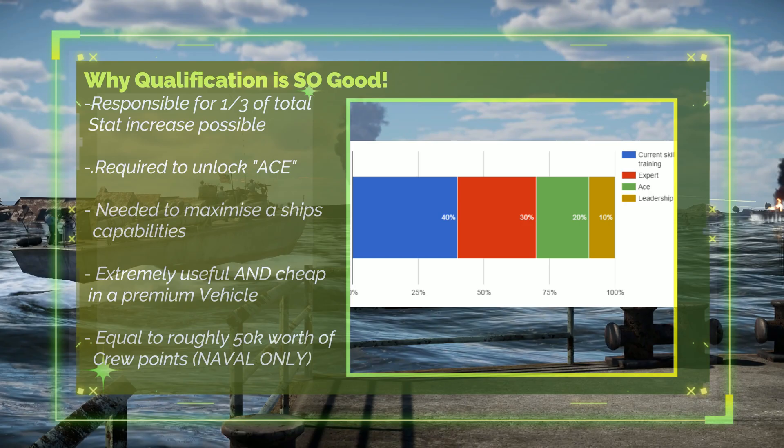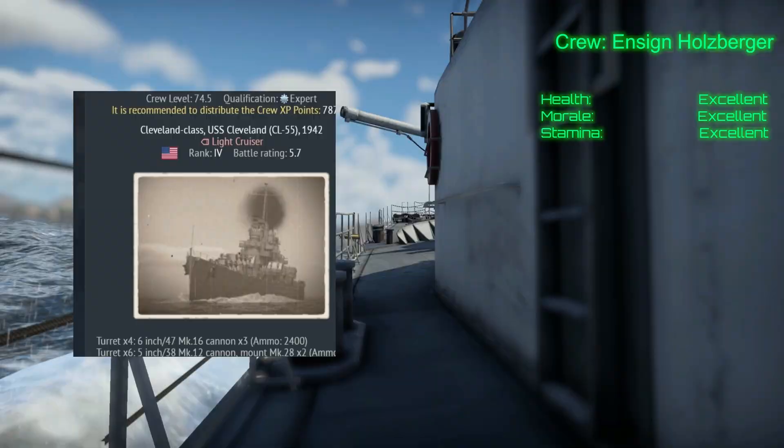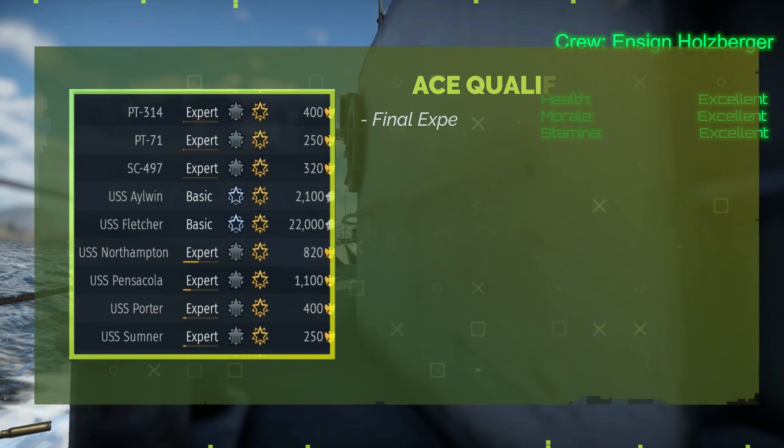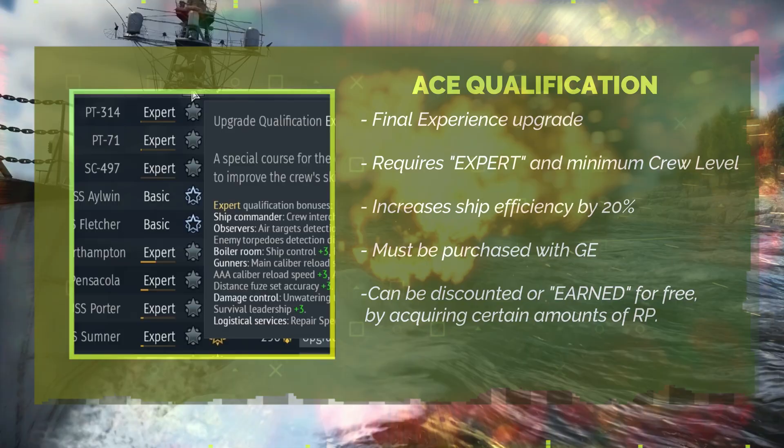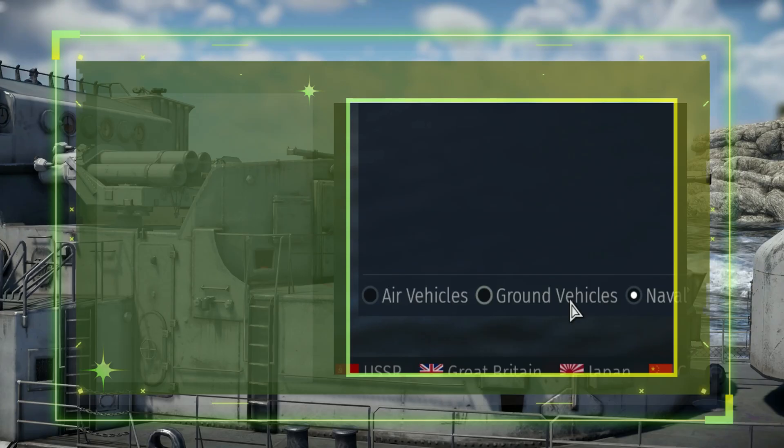Just by purchasing the Expert qualification you can nearly reach the same level of efficiency increase as spending 50,571 crew experience points. Once purchased, any RP earned will contribute towards an Ace qualification for a discounted golden eagle price, or even free after serious effort. This is very worthwhile on premium, top tier, or vehicles that you plan on using all the time.